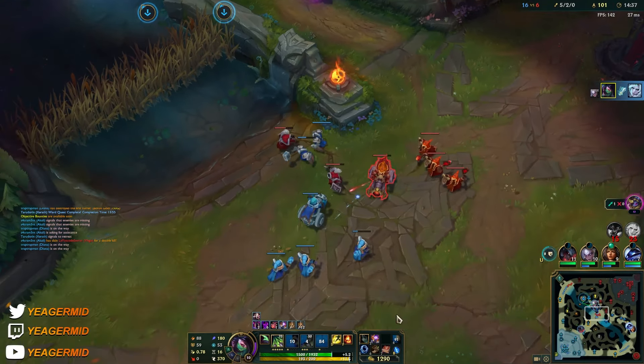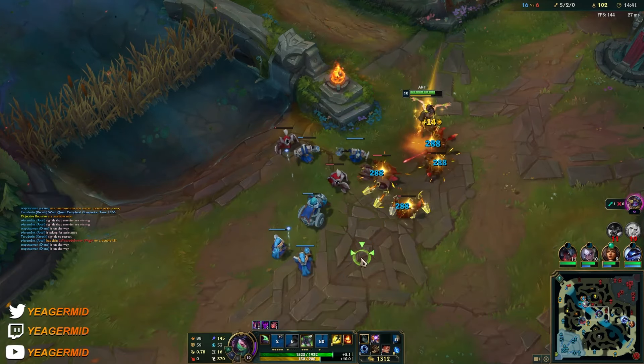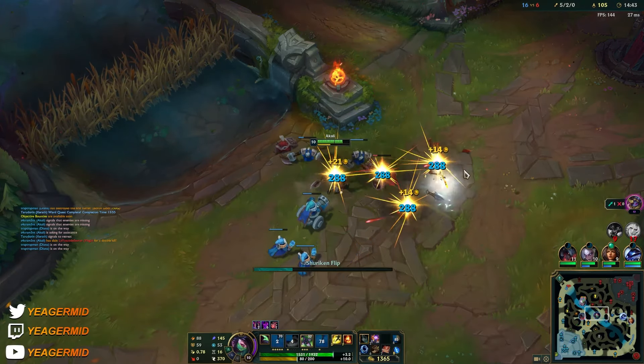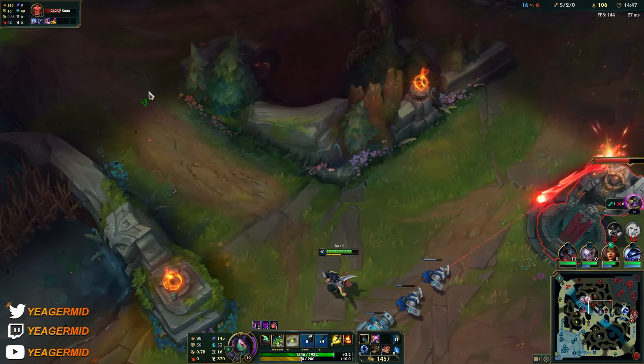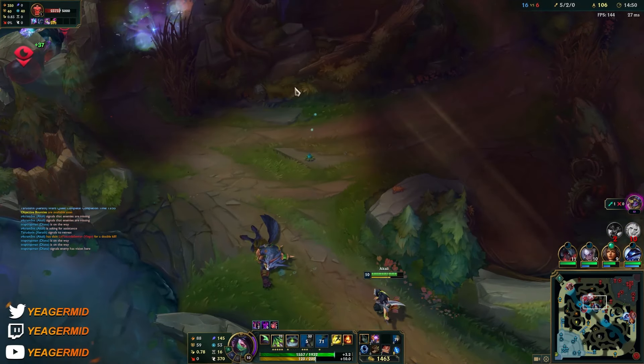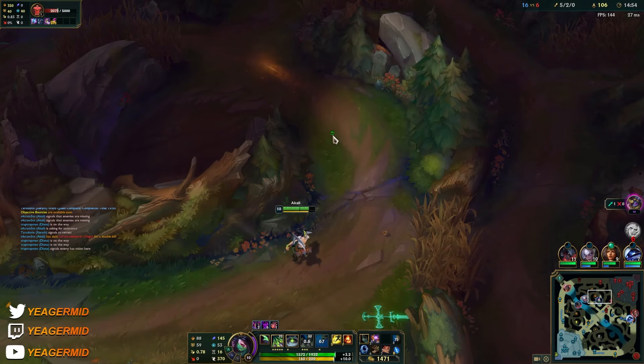I saw Diana coming in — that's why I didn't run away, I just waited. Be really patient inside your W Shroud and keep in mind what they have that could potentially mess you up. Warwick's ultimate, for example — if he hit me with that suppression I'd be doomed big time.